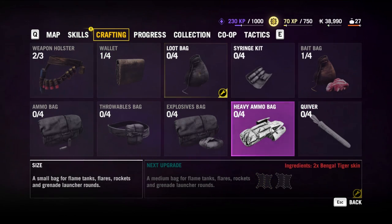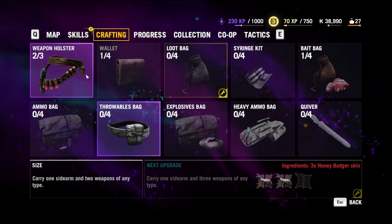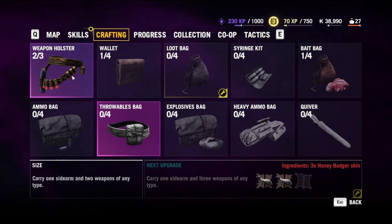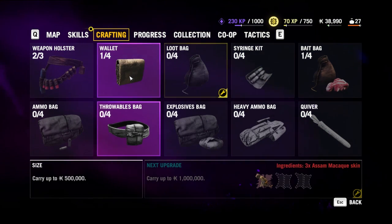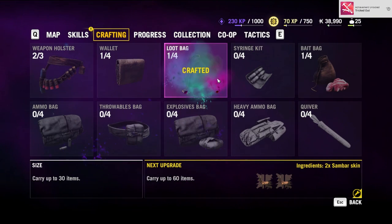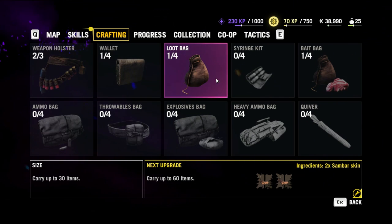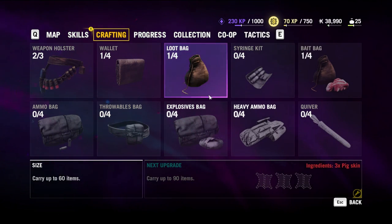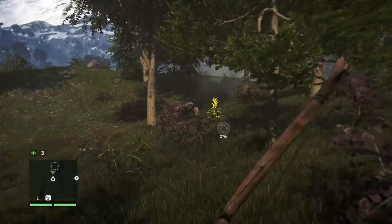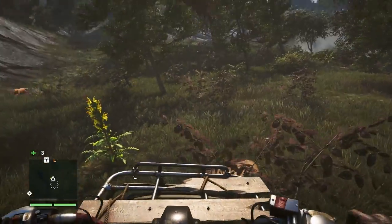We can't make the quiver yet - we need pig skin for it. What was I after? Honey badger - if we get three honey badger skins we can get another holster. The loot bag - that's what we were after. Carry up to sixty items. Next we need pig skin, so we need two wild boar and a pig skin.